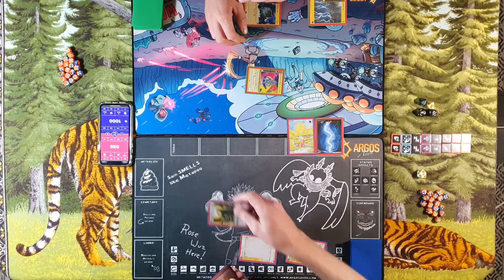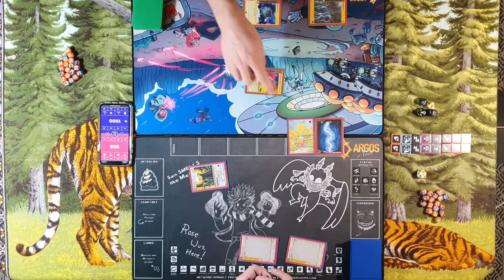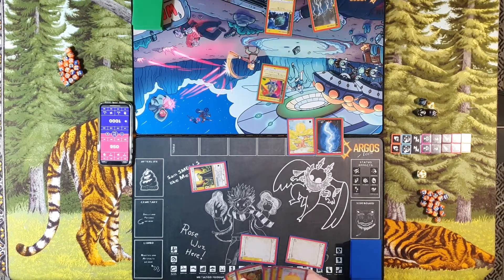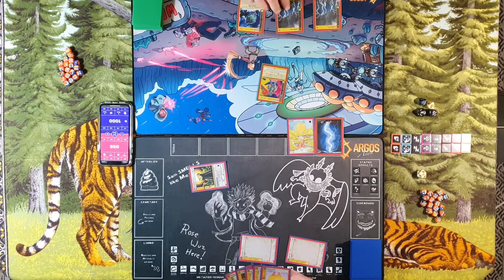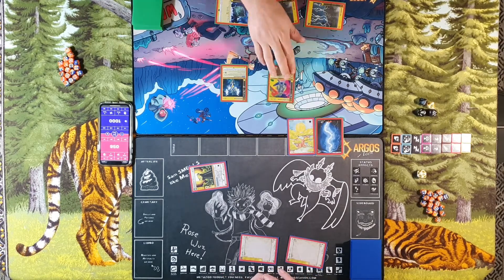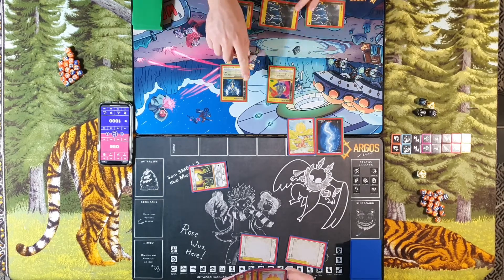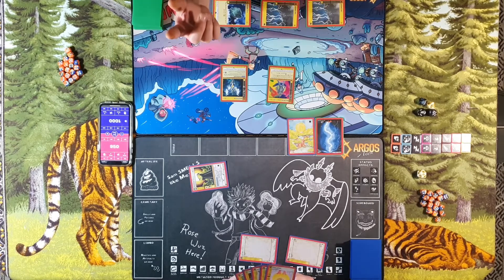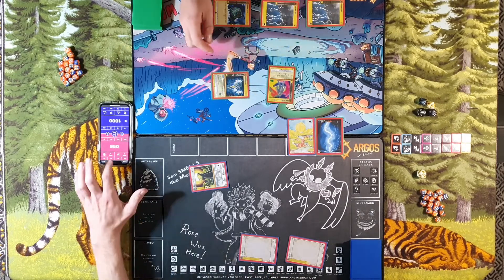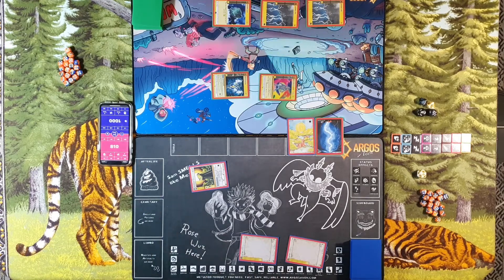I'll generate two to bring out a Headless Nun. She doesn't have any contract effect. She will get ten life from Daytime though. Pass turn. Stand and draw. I will place down a Lightning Aura. Generate four to bring in a Ketsoquatlus. Ketsoquatlus — that's flying, fleet and first strike. Lightning Storm is out so he gains 50 damage on his attack, and there is a light bulb above the arena which gives him an extra 10 damage. So he will actually swing for 90 damage. And 50 from Metal Man. Pass turn.